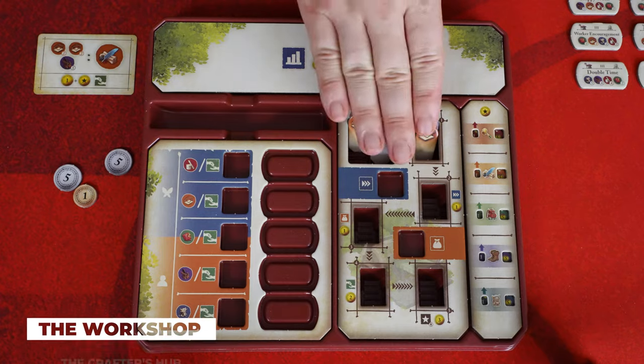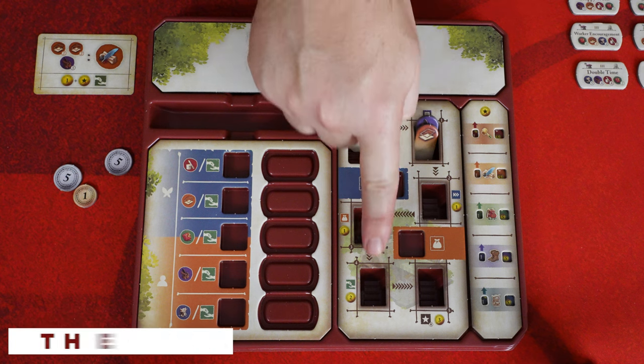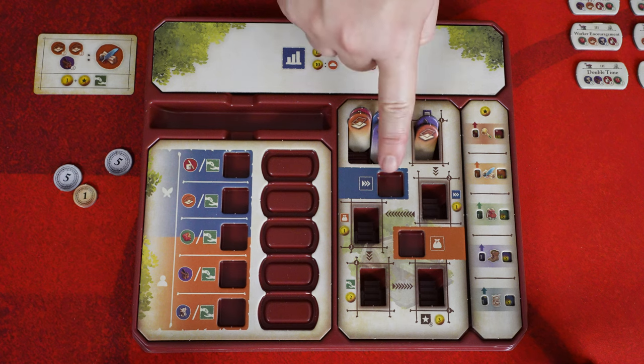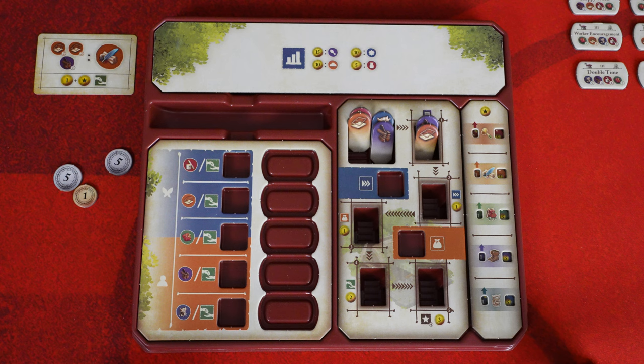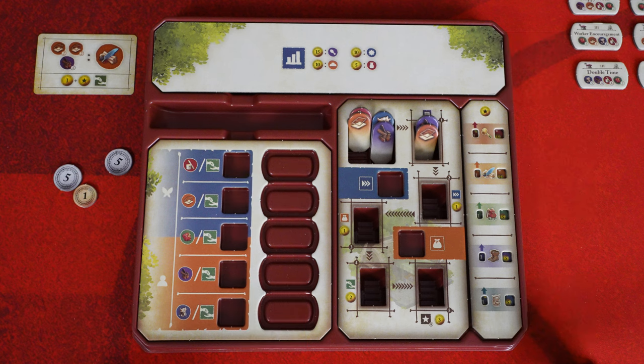The workshop is the crafter's hub for refining materials and crafting goods. It features five refinement slots, an inventory slot for unrefined materials, and two additional worker slots for even more options during the worker placement action. There's no limit to the number of materials in your inventory slot, but refinement slots can only hold a maximum of four materials. A material's refinement level is equal to the refinement slot it occupies, and it plays a large part in crafting items, as each item requires materials of a specific refinement level.